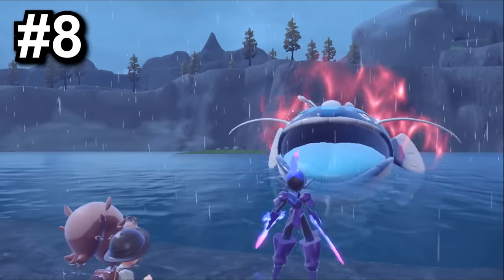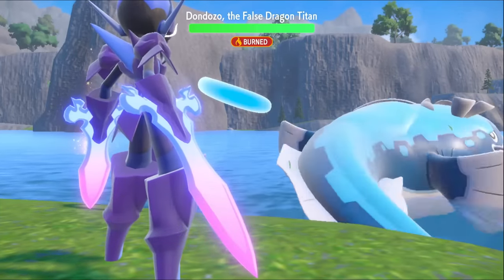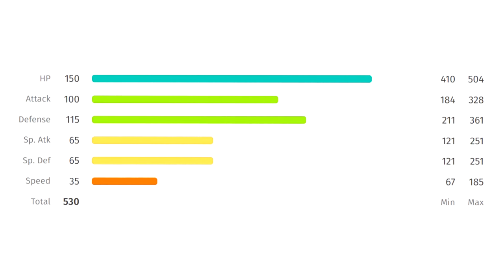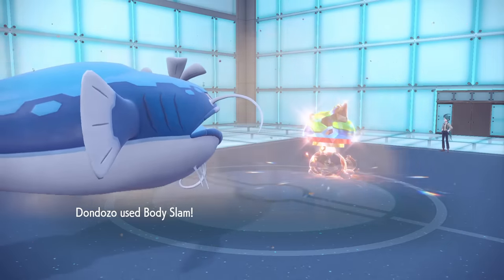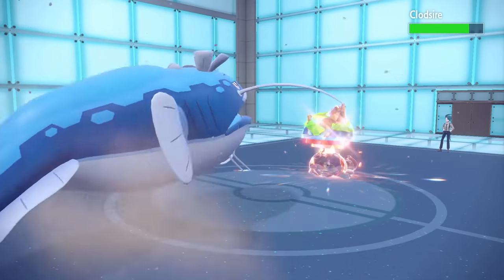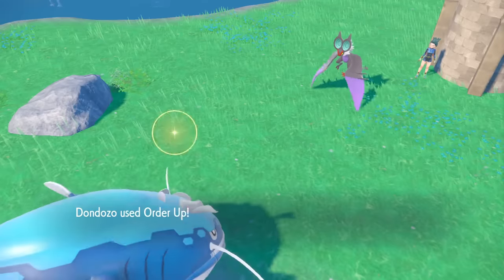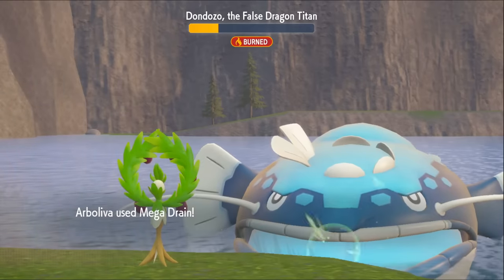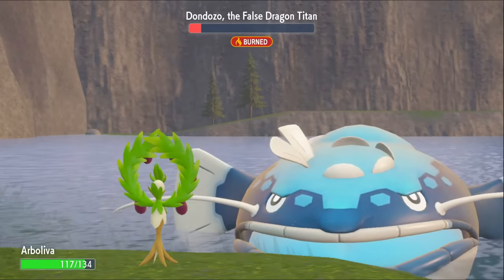At number 8, we've got the False Dragon Titan, Dondozo — also fitting that bulky archetype. This is just a very solid Water-type Pokemon. You've got 150 base HP, 115 Defense, and a nice 100 attack. Plus, it's got access to really good moves: Body Slam, Earthquake, Waterfall, Rock Slide, Outrage, Crunch, Aqua Tail, and the dragon move Order Up. It's just a very well-rounded Pokemon. You're only weak to Grass and Electric, and while it's only the third-best Water-type in this gen, it's still a really good Water-type.